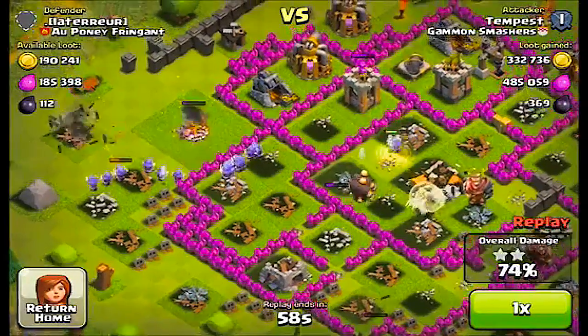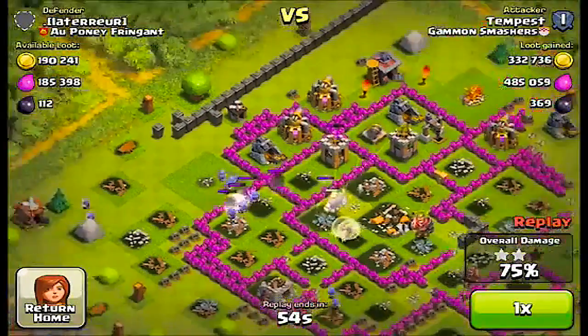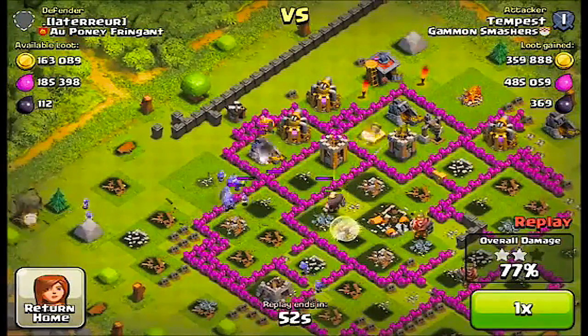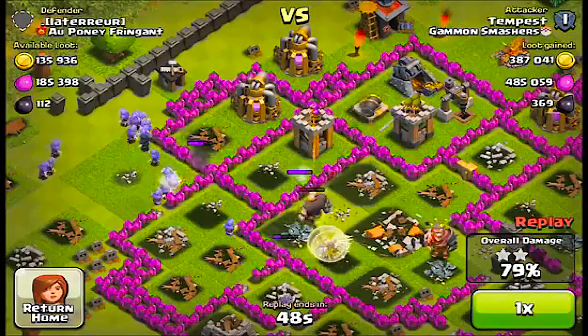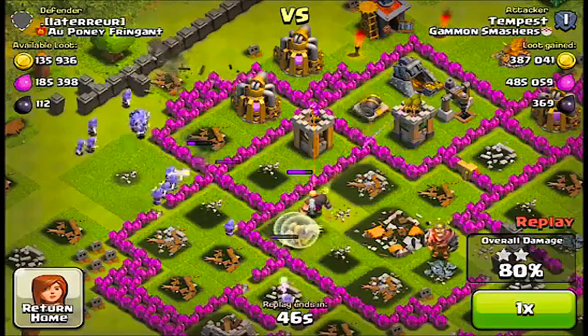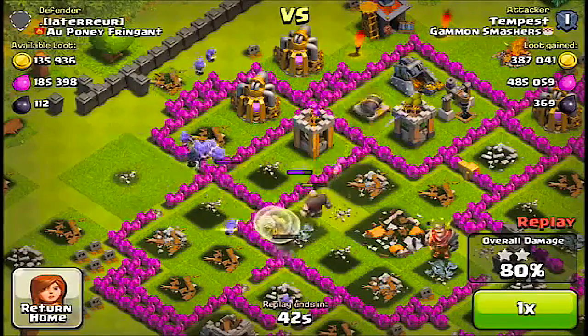I would agree that wizards are probably the best units to use with giants because they're a slow-moving unit. I like archers, but they don't do that much damage. Using wizards is always a great tactic because they don't run ahead of the giants — they're pretty slow and they stay back to clean things up. That's what I really liked about the way he executed this.